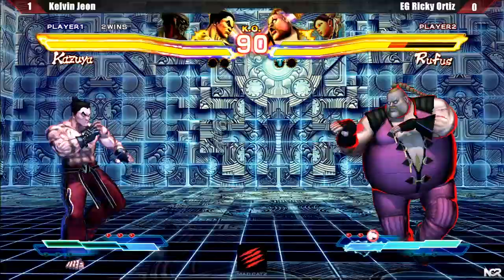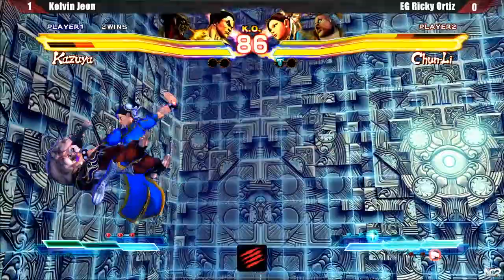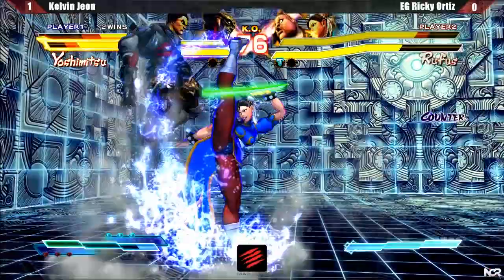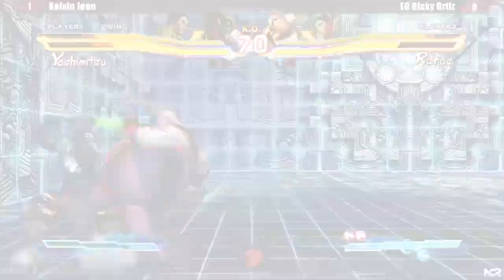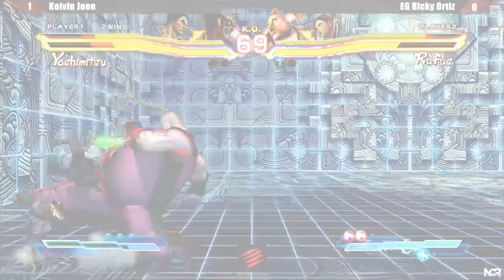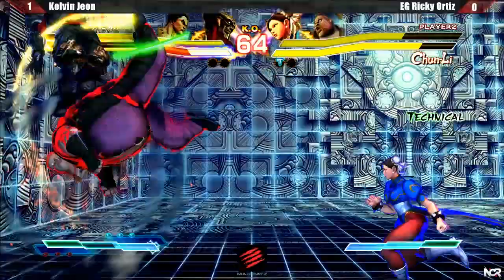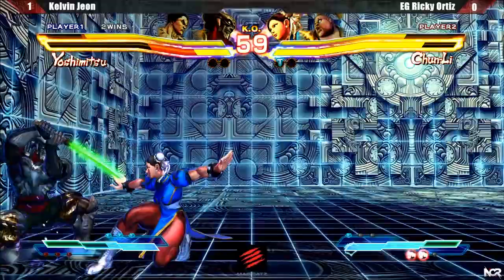Ricky punished my standing fierce with his standing medium kick into chain. Now I'm in the corner with Chun pressuring me down. Great walk back to standing medium punch for safe pokes from Ricky. I held my button for too long, causing Ricky to punish and push me back into the corner. Notice that Ricky didn't do his usual AE corner setup — that's because he doesn't want the pressure to stop because of me rolling away. Ricky got the hit confirmed and converted into full combo again. With two damage gems, it made Yoshi's health disappear much quicker. I got desperate and threw out a windmill, hoping Chun would get caught by it, but got punished with a double fierce to the face.